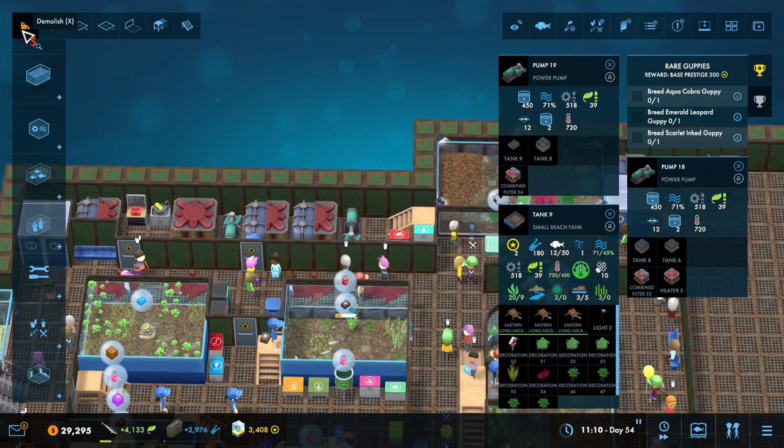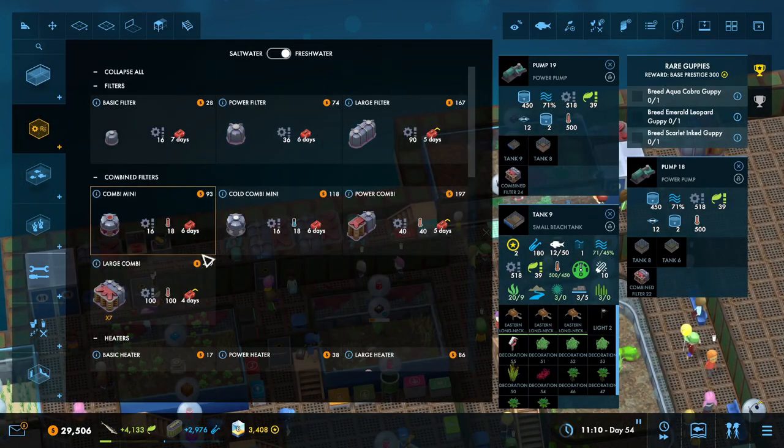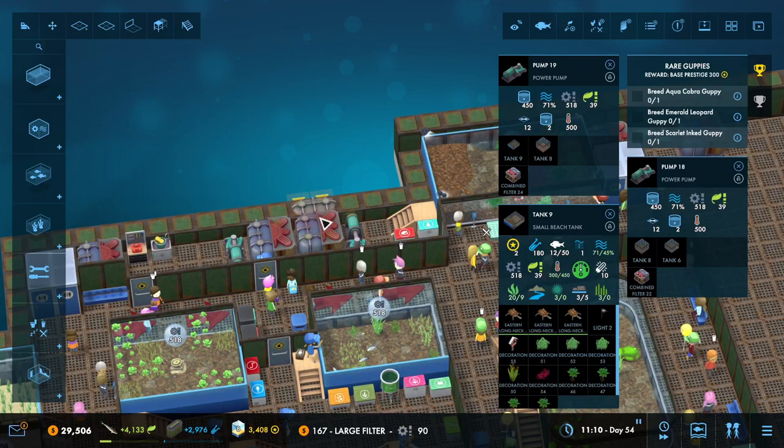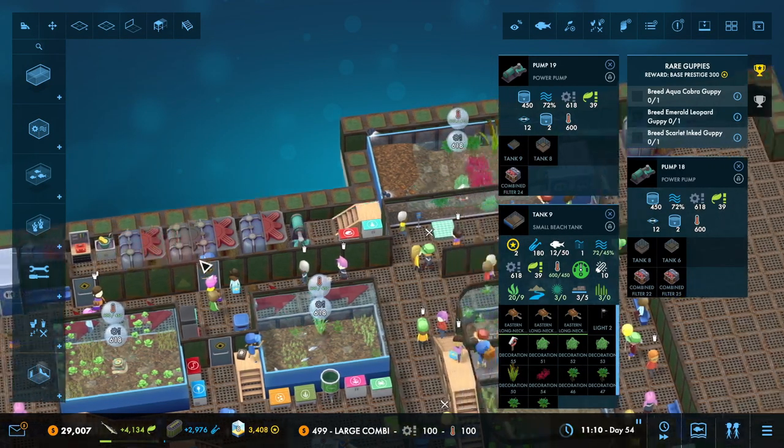So we add that tank to that tank, and then we are going to add a large combo. Although I don't think we necessarily need the heat — we really just need the extra filtration. So yeah, we don't need this one. So we're going to do a mega filter on that one.